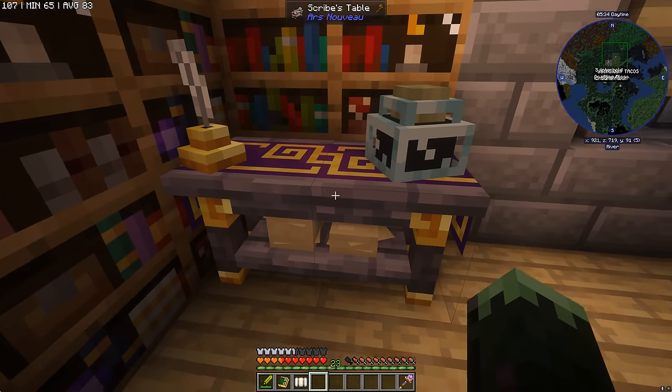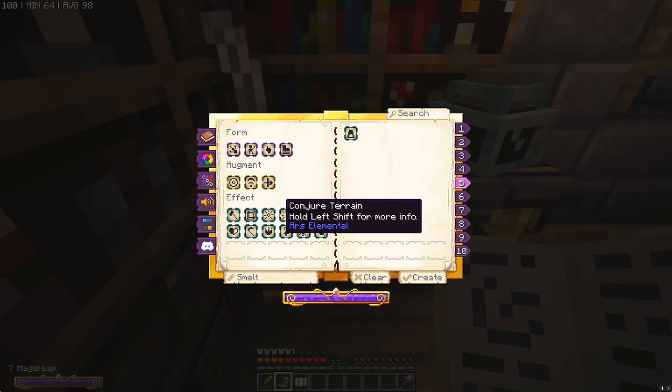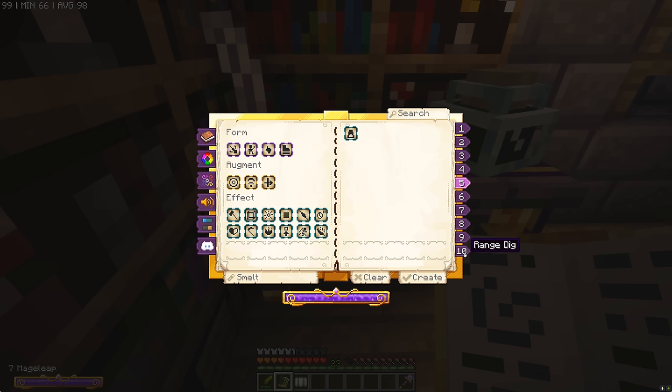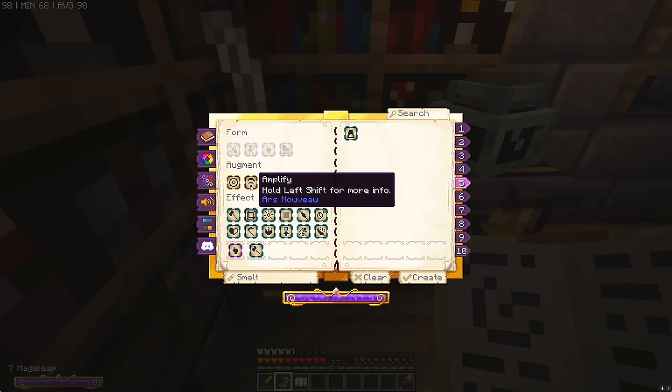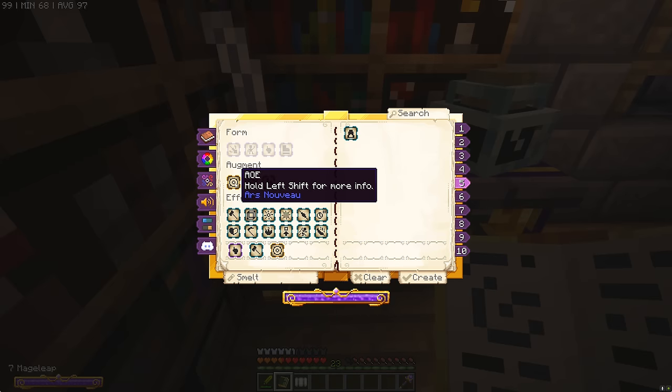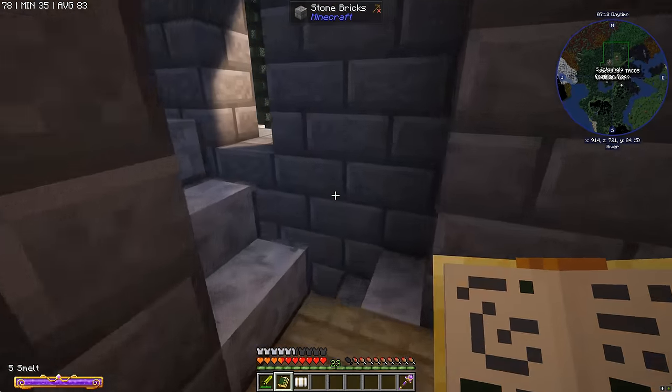Now let's look at our spells — the armor setup is sorted and we run like demons now. Is there a way to augment our Touch Dig? Touch Dig is great for specific ores, Projectile Dig for ores on the roof. What we want now is more of a hammer spell — something that clears loads of blocks in front of us very quickly. So we're going to use Touch, Break, then give it AoE, a couple of AoEs for a big radius, creating a massive tunnel — really good for strip mining.